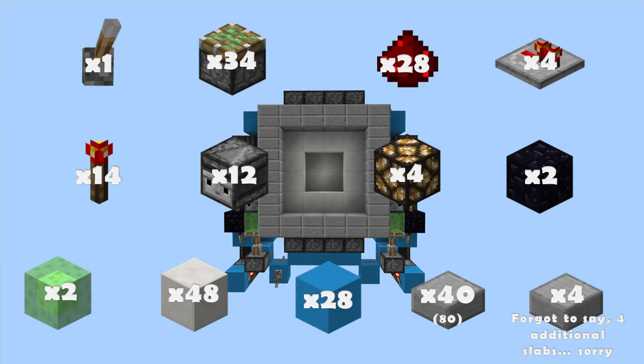For this build you are going to need: one lever, 34 sticky pistons, 28 redstone dust, 4 redstone repeaters, 14 redstone torches, 12 observers, 4 redstone lamps, 2 obsidian, 2 slime blocks, 48 of your door blocks, and inside the door: 28 blocks for the redstone to go on and 40 door frame blocks.